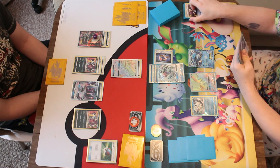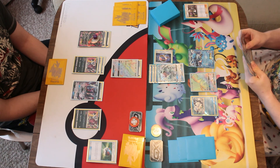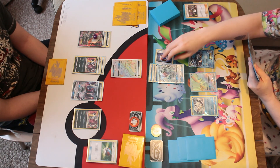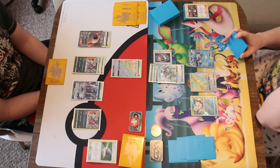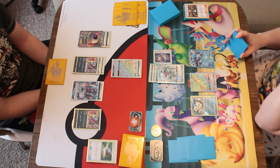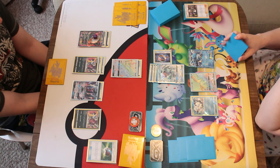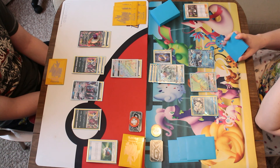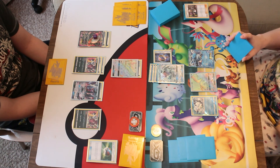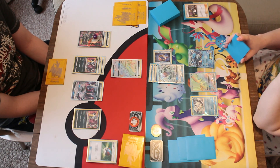Drawing into another Darkrai there, he chooses to place the Hooper down. He's almost got too many options — chooses to go with attaching to the Hooper because he knows that's going to be difficult to get around somehow, if the Ninetales is knocked out. I draw into a Choice Band, which makes all the difference because it takes that 160 damage up to 190, which is KO-ing everything on his board apart from the Hoopers because they can't be affected. Matt currently has 140 damage on the board for that Darkrai, because it does 20 for each energy and then 20 on top of that.